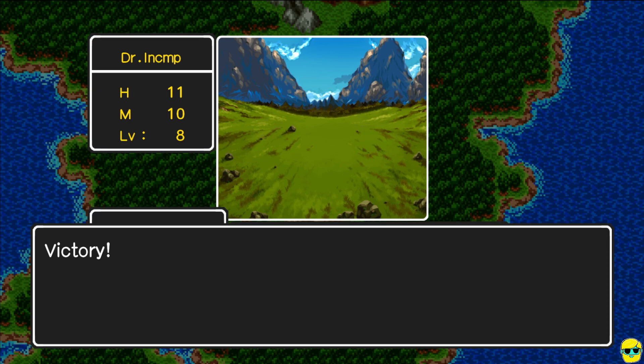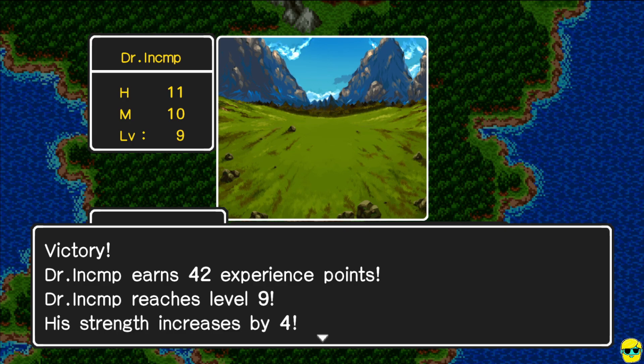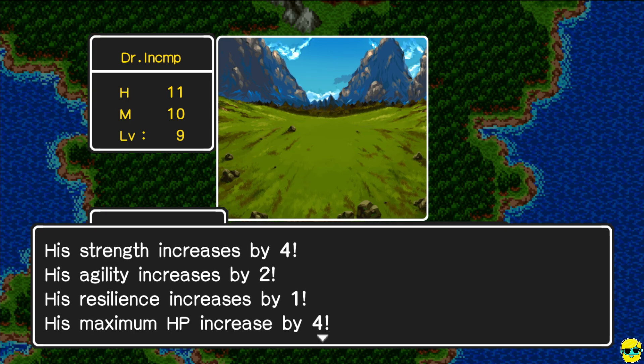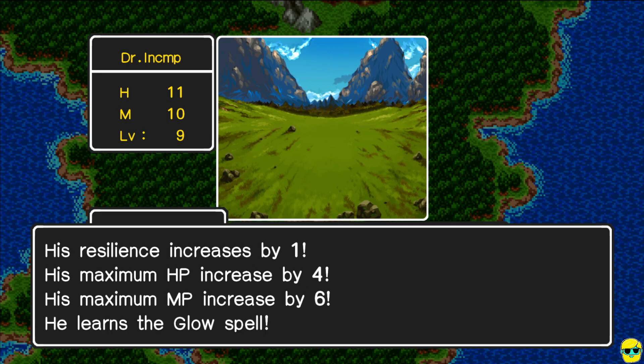We went down to 11 health — not ideal — but we leveled up! We go from level 8 to 9. Strength by 4, which is almost like getting the iron axe again. Agility by 2, Resilience by 1, and Hit Points and MP by 6. And we got Glow, which is a really nice utility spell.